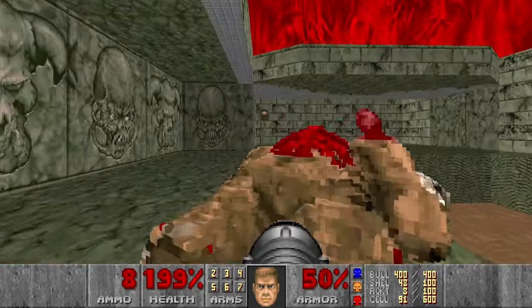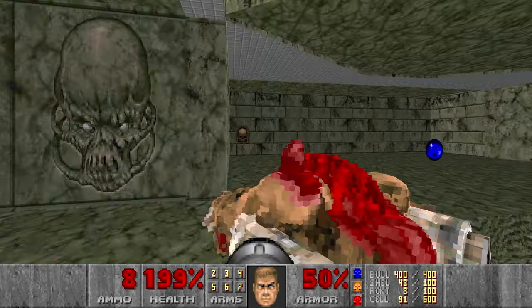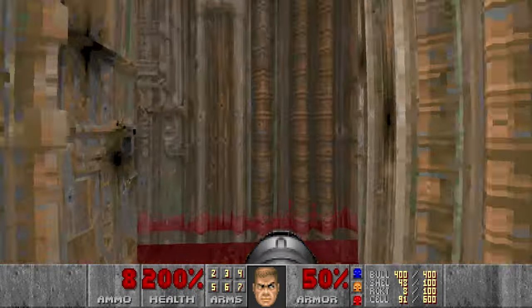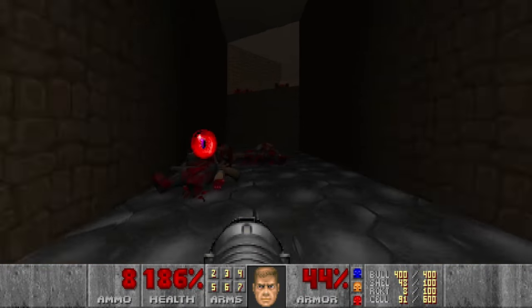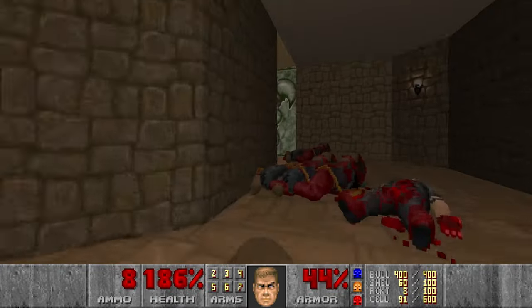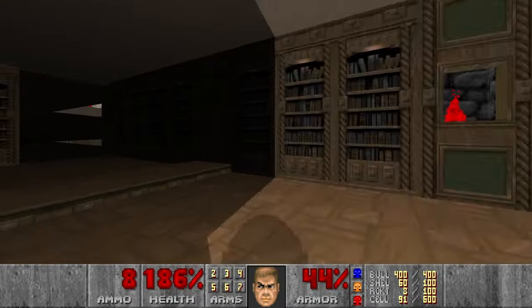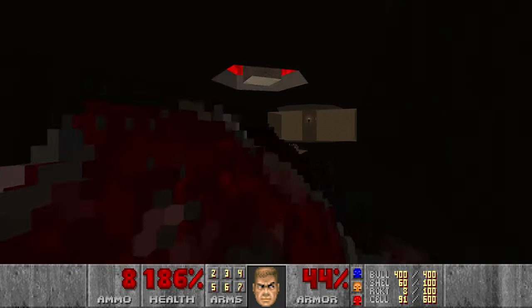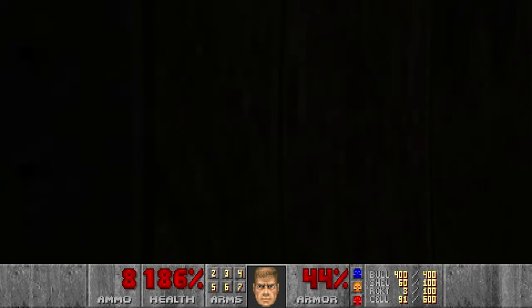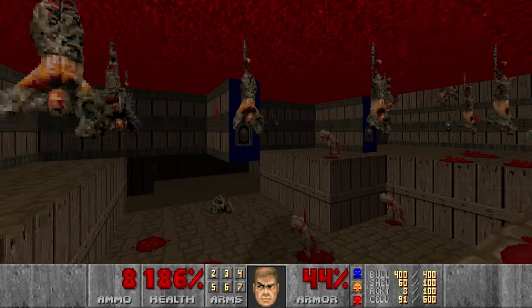Then we grab everything here, plus one more supercharge. Providing I didn't miss anything in the level. And of course the blursphere. I think that's it. Now we're not getting teleported from this room. And now we can go exit. Let's check the stats again - we've got all the kills and secrets. Nice, let's go.